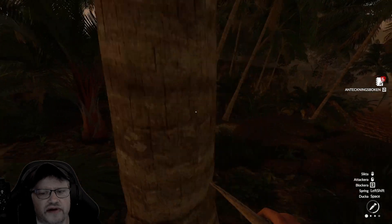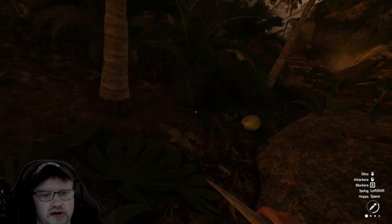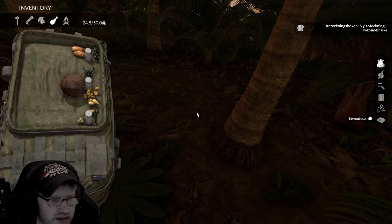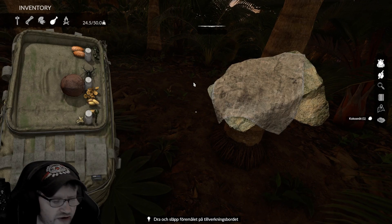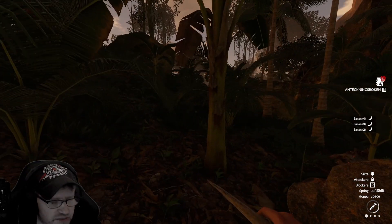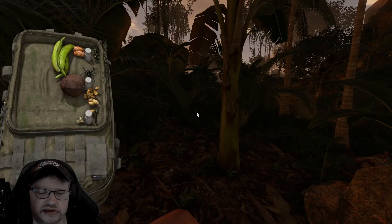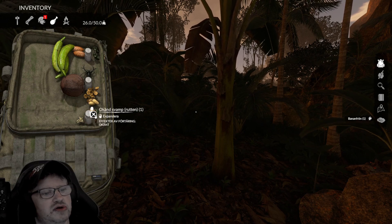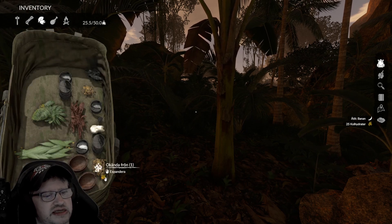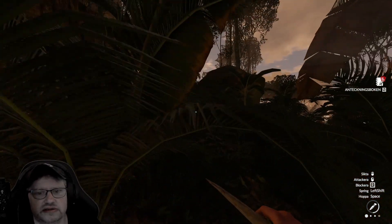I need bandages because otherwise I'll be dead again — it's going to get infected. I have no vines. Oh, bananas! I need those — going in here to gather. We should have seeds too. You can eat one of these. So banana seeds — that's probably those. And vines, we need vines.